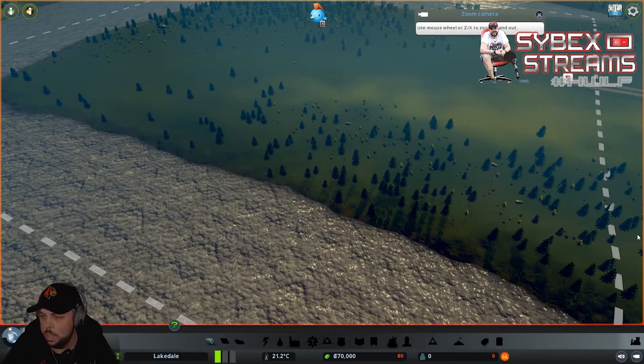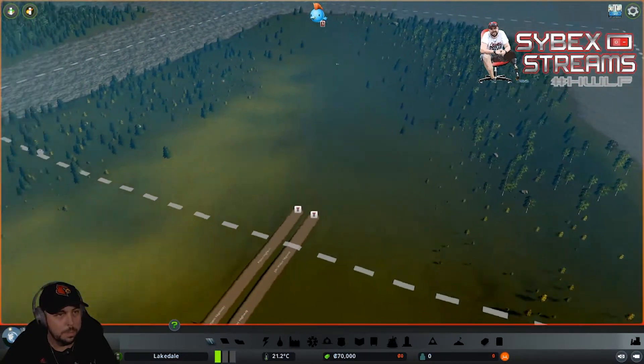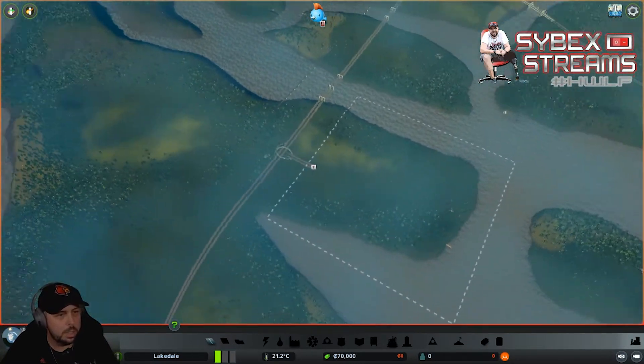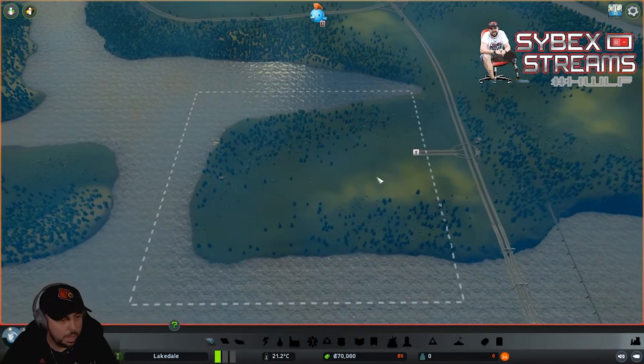Here we are. Just so everybody gets an understanding of where we're headed with this video - the whole point is for me to shoot this all in one take, giving you a full look at starting a city. You're going to get a lot of thoughts while I'm building everything. This is the Blackwoods map. Everything you'll see is vanilla today - no mods, no assets, nothing at all. This is exactly how you'd load in if you downloaded the game today.